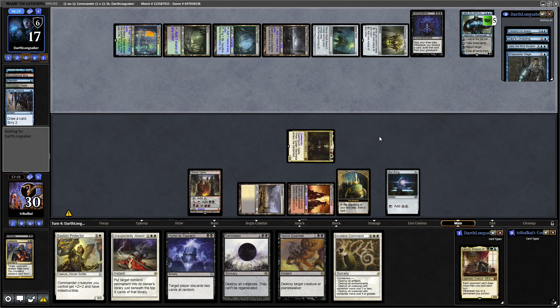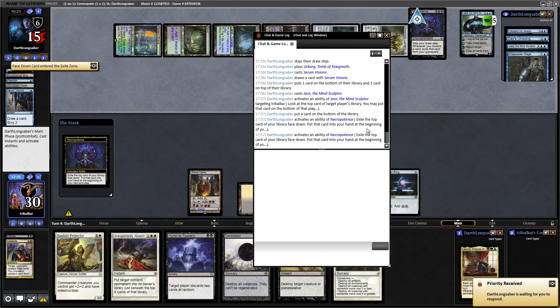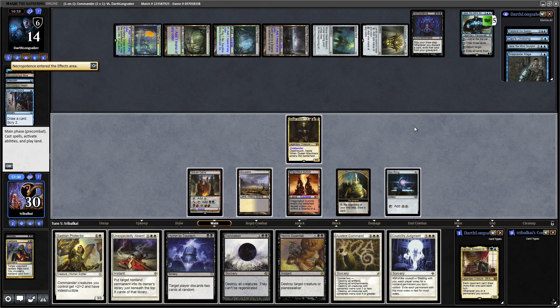Let's see if they put this card on top or bottom — they put it on the bottom, so that was probably removal or a land. We're getting to Council's Judgment, so we can't use that unfortunately. We'll have to go for Hero's Downfall. Missing lands is awful. I'd like to go Hero's Downfall plus Himothar, or Bastion Protector plus Hero's Downfall. Actually, we can get rid of Jace with Queen Marchesa.